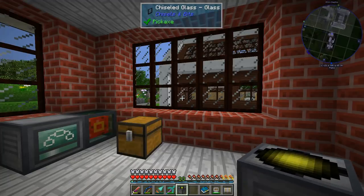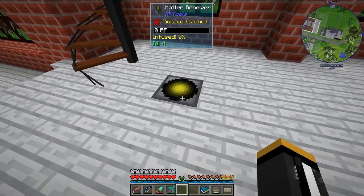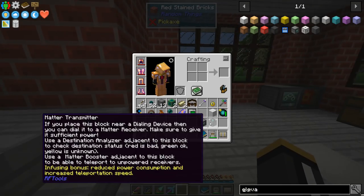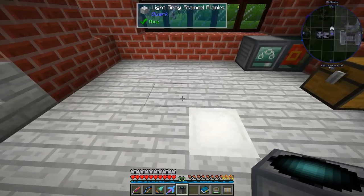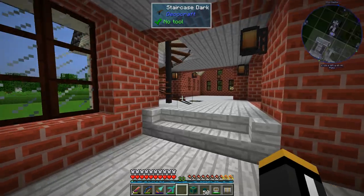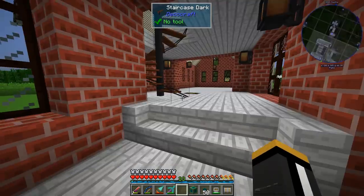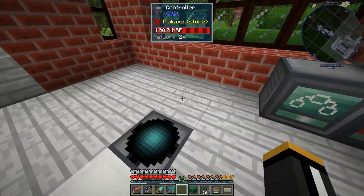So very quickly I'm going to set up the matter transmitter and receiver and briefly explain how they work. The matter receiver is basically a teleportation receiving block — we can teleport to a matter receiver from a matter transmitter. The matter transmitter is a teleportation sender; it will send the player to a destination. Both of these will need RF. It's going to consume RF every time it teleports us, and the matter transmitter could consume quite a bit of RF if it's teleporting us a long distance.